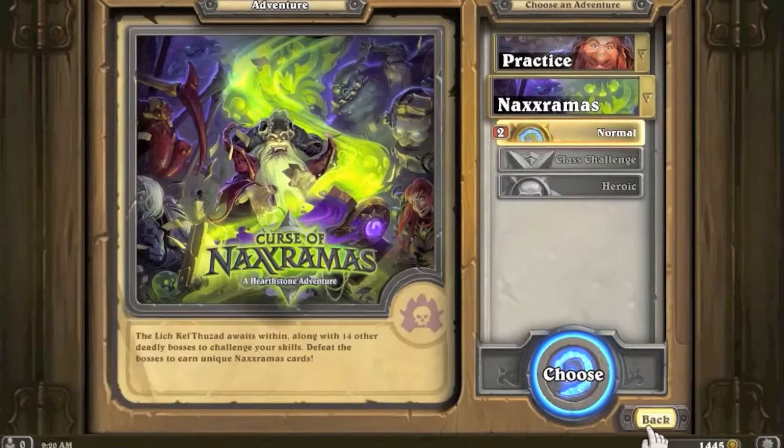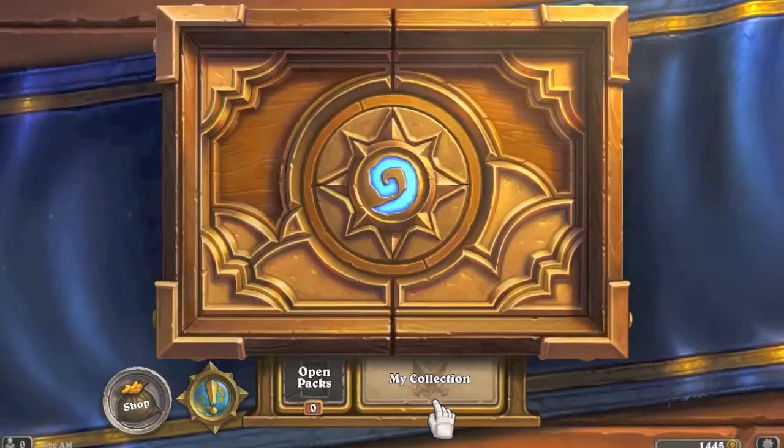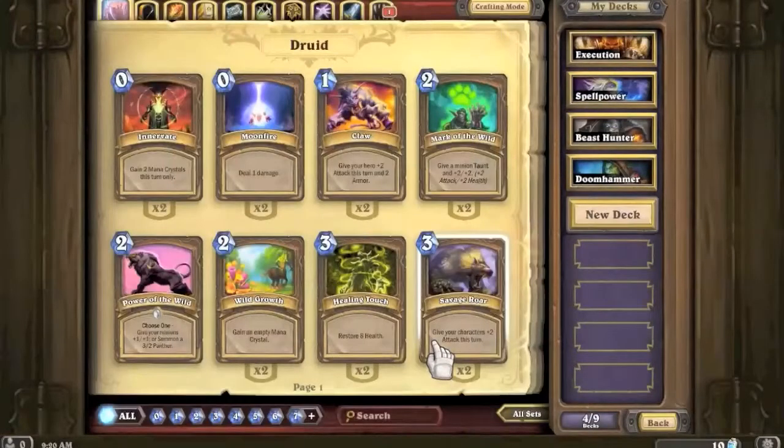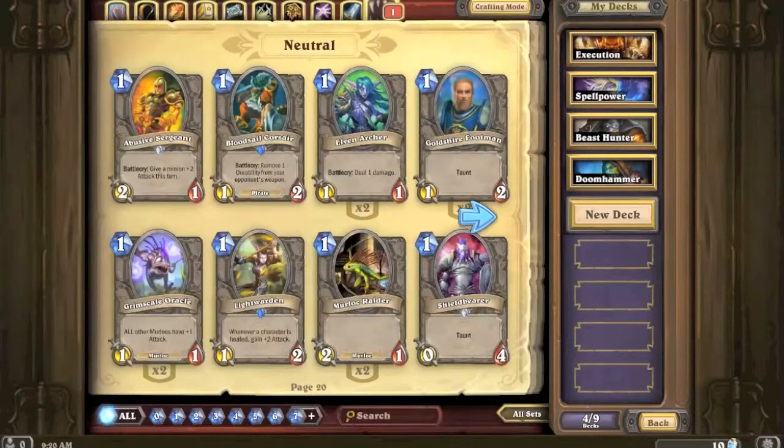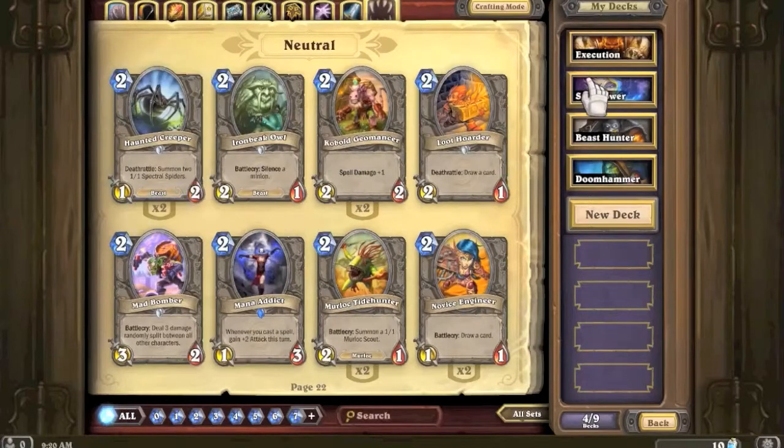So we need to think carefully - we can't have a control deck against her because decks like our warrior need a lot of cards to win. We'll try the beast hunter; I'm not sure how that'll go against her though. We got the Haunted Creeper - let's see if that fits in our execution deck.